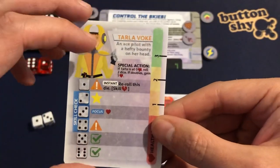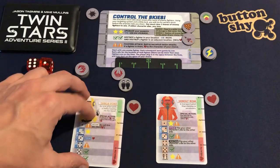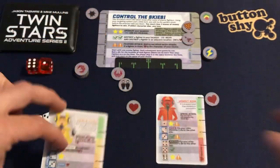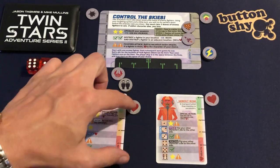So that's Tala Voke, and she's got three health. We always start at the maximum health, so I'll put my health tracker there.